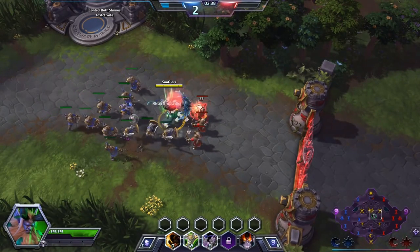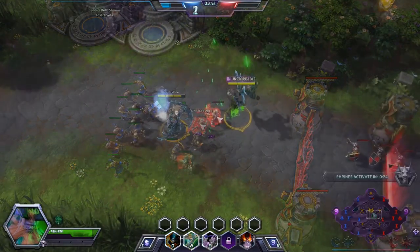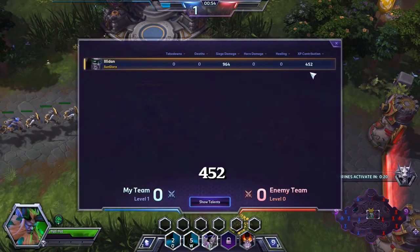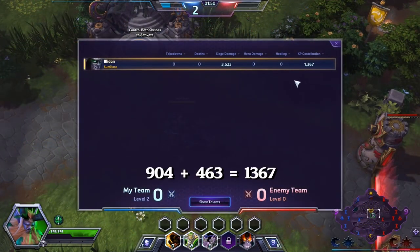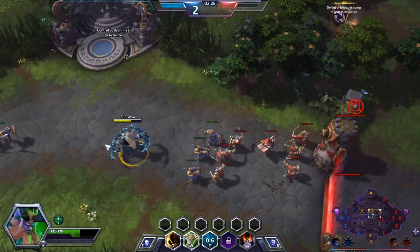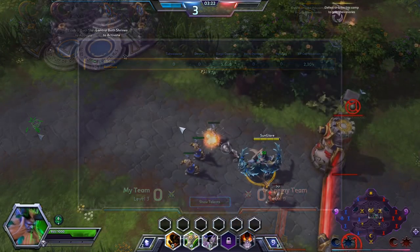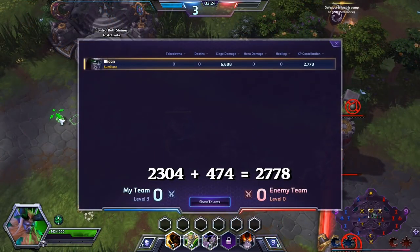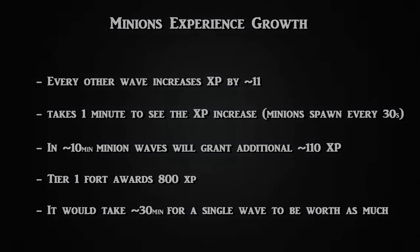As I mentioned, minions award more experience points as the game progresses, with a very specific increase every other wave. We already saw that the first wave awards 452 points, and so does the second one. The third and fourth wave will see an increase of 11 points total, granting the team 463 XP. The fifth and sixth will see the same growth, as they are worth 474 points each. Knowing that minions start spawning at 4 seconds into the game and every 30 seconds from there on, we can calculate exactly how many points each minion wave will award at any given time, and how far into the game it will need to be for them to grant more XP than other towers or forts.